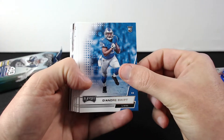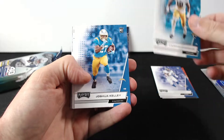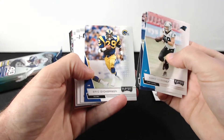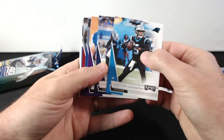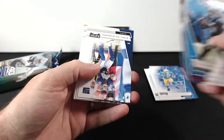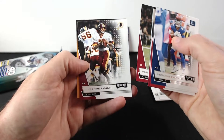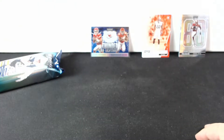Rookie DeAndre Swift, Joshua Daguara, Cam Akers, Joshua Kelly. We have Teddy Bridgewater, Randy Moss, Nick Bosa, Barry Sanders, Sterling Shepherd, Keon Neal, Tebow Samuel, Hawkinson, Peterson. So there it is, the first pack done.